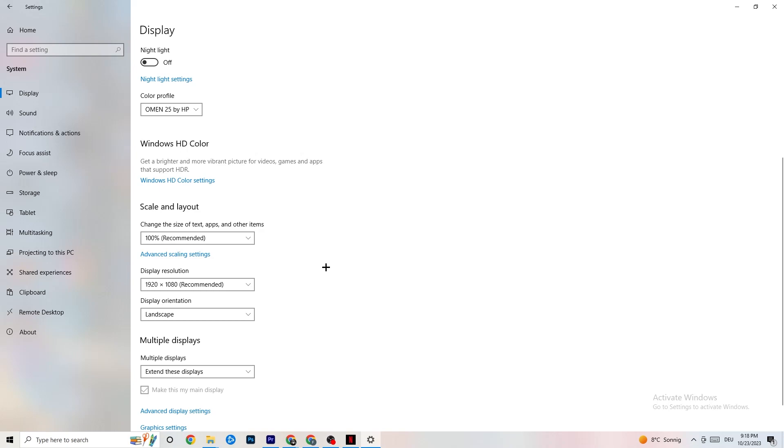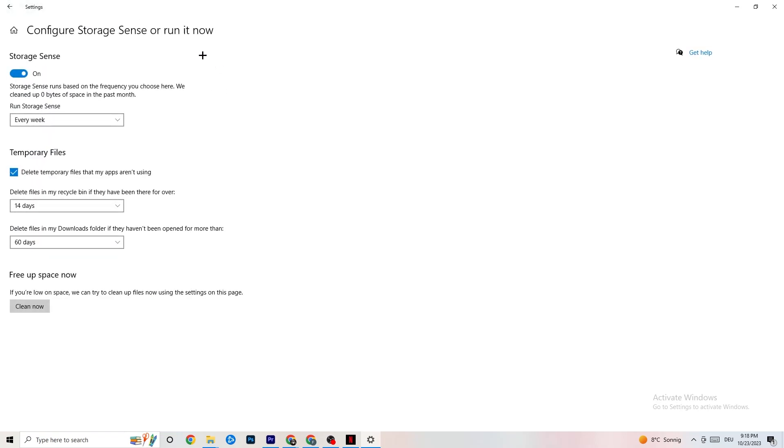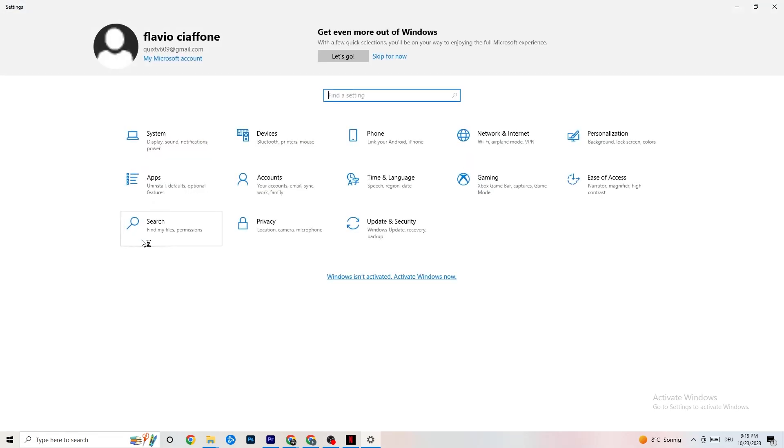Afterwards, go to Storage. What I want you to do in Storage is pretty simple — click on Configure Storage Sense or Run It Now. There is an algorithm you can change for your preferences, but I want you to keep my settings: every week, 40 days, 60 days. Afterwards click on Clean Now, which will delete every single temporary file you currently have on your PC that you don't really need — it gets rid of trash you don't need. Then go back once.